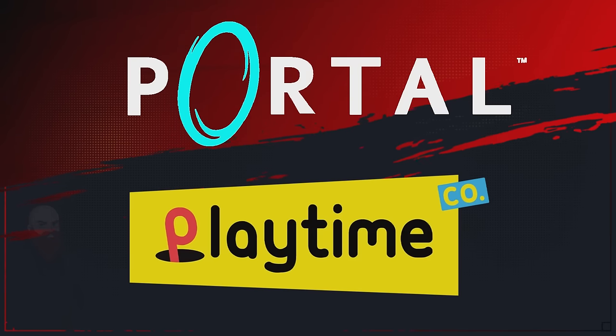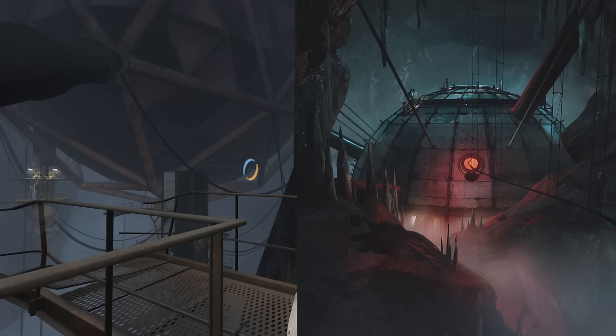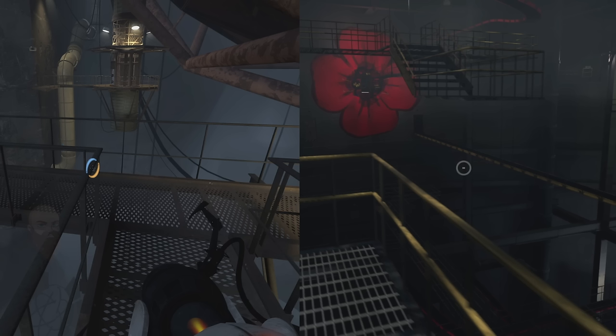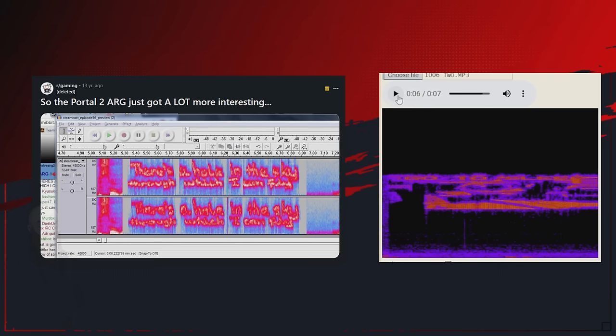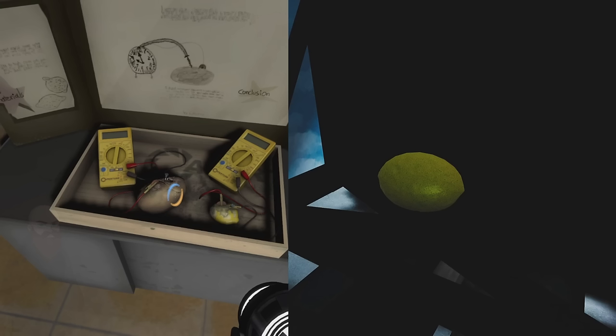It goes even further than that though. The logo for Playtime Co. looks like Portal. The Kissy Missy poster in Chapter 1 is almost identical to one you can find in Portal 2. The design of the environments are too similar as well — both giant underground facilities that are slowly decaying, with dangerous catwalks and puzzles needed to get around. Portal even had an ARG between games, one of the earliest examples of a game to do so, where the community had to come together to solve puzzles before Portal 2 released. And both games feature a reference to lemons that seemed to come out of nowhere.